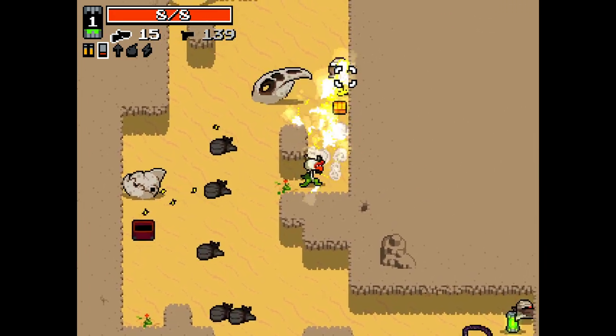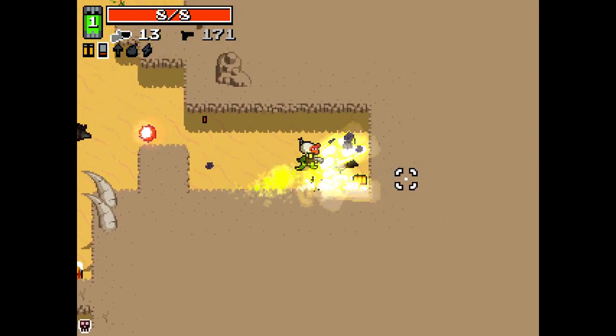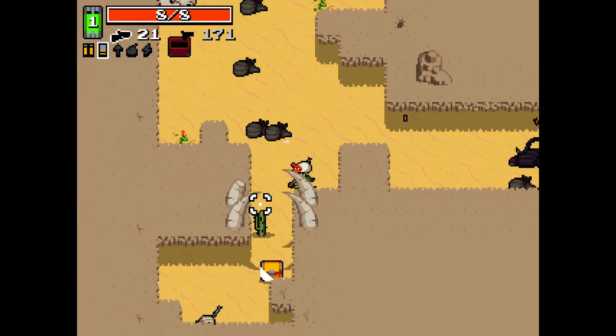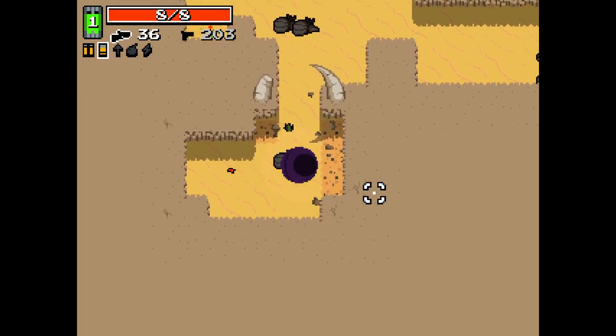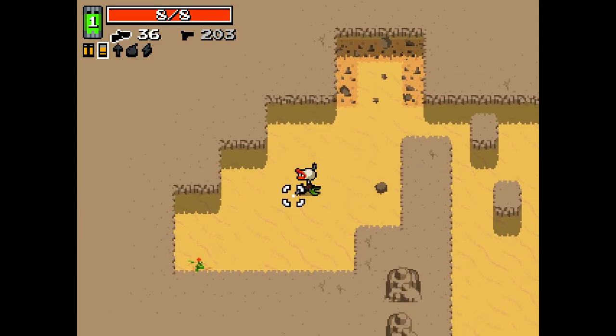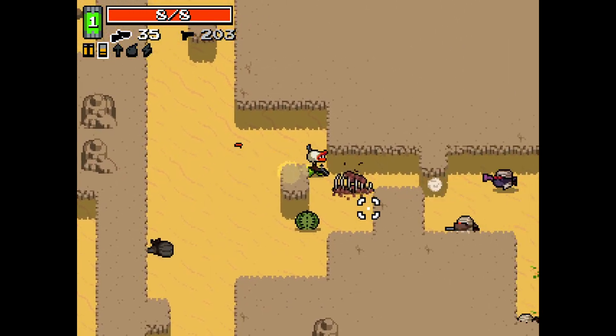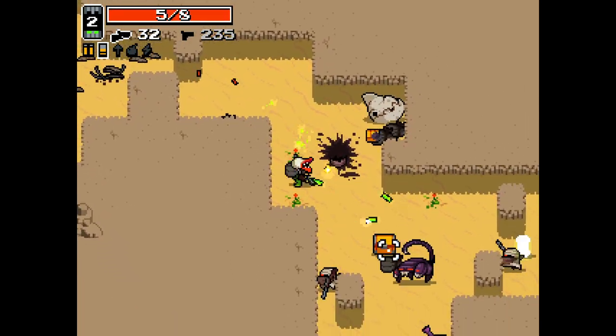The shotgun - oh my god, it's like a baby sawn-off. I love it. It's like a wee little thing. How cute is this? It reminds me of the Force of Nature from TF2, the scout shotgun. That's what it was called - Force of Nature. I think I'm right on that.